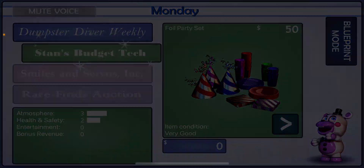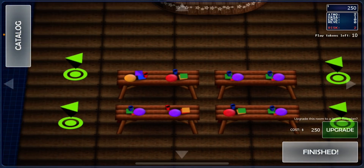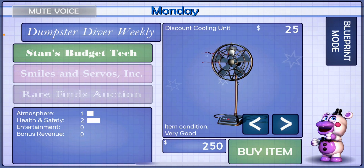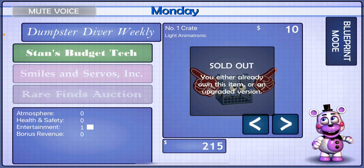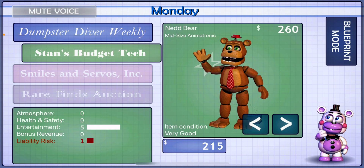When you're finished shopping, click the button labeled Blueprint Mode to place your items. You can switch back and forth between catalog mode and blueprint mode as often as you like before opening your doors to the public. When you're ready to open your restaurant for business for the day, click the button labeled Finished in blueprint mode. Give it a try and do some shopping.